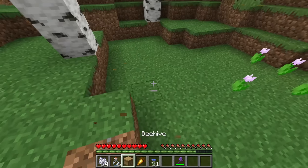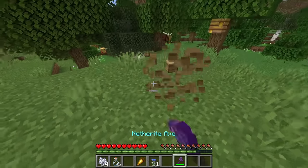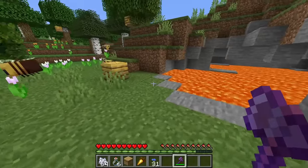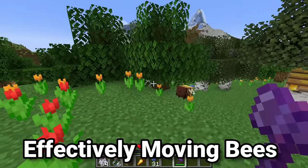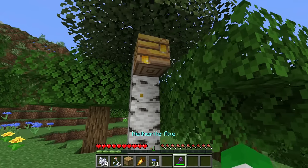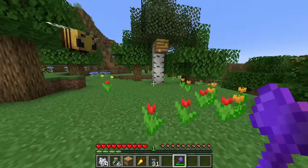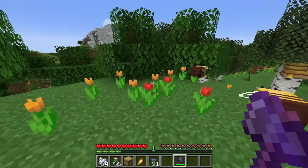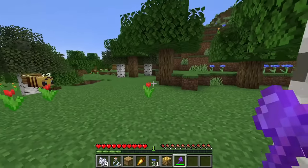With the bee nest, if we break it with our fist, we will drop just the bee hive but all the bees will be angry at us. If we were to break it with a tool with Silk Touch and there were bees inside, the bees would not only not be mad, but they would also stay inside of it. Also, let's say you did want to move your bees but they're all out pollinating flowers — what do you do? All you have to do is pick it up when it's nighttime or raining, because bees only work in the day. When it's not daytime or when it's raining, the bees will fly around and then go into the hive, and they'll stay in there until it's daytime and not raining. Because of that, all your bees will be inside that hive and you can easily pick it up and move them around very simply.